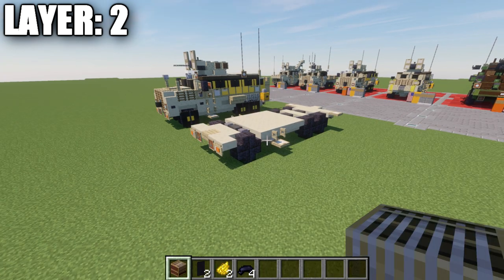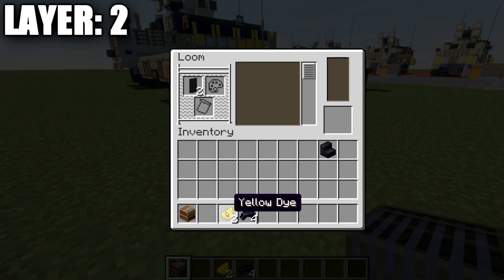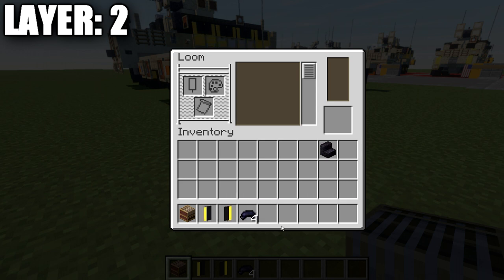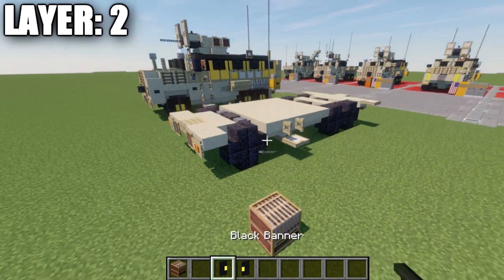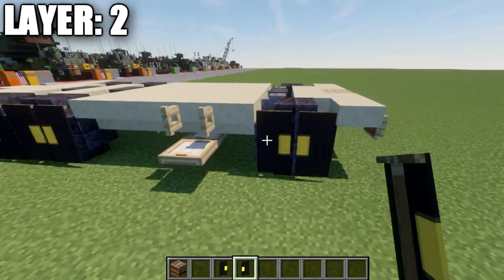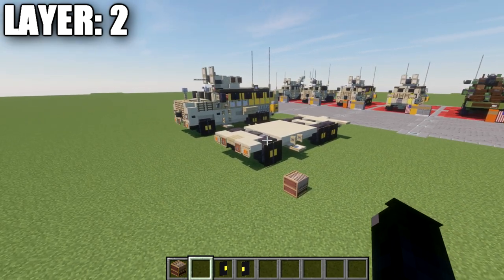Now let's move into making the banner wheels, which are optional but add a nice aesthetic. Grab your materials for the banners. Go to your loom with black banners and yellow dye. Do a line to the left side of yellow on the first banner, and a line to the right side on the second banner. Then put each banner back into the loom with black dye and select the horizontal line across the bottom and the horizontal line across the top to complete the design on both banners. Go to the polished blackstone stairs and place these two banners on the sides of the top ones, with the yellow facing toward each other, to create the wheels. That wraps up layer number two.